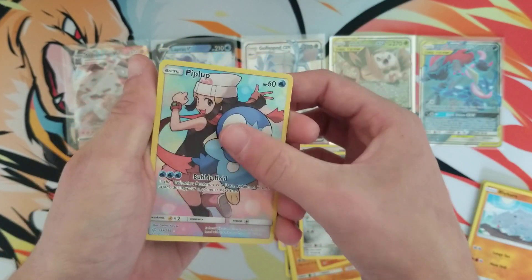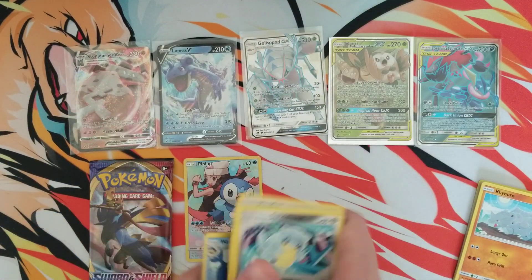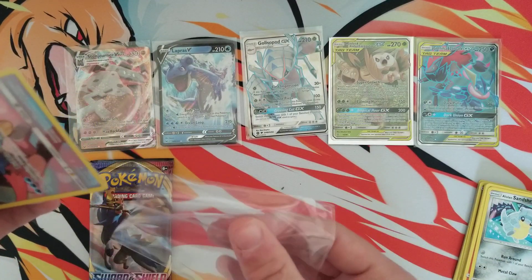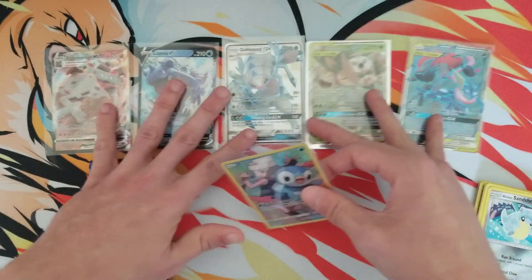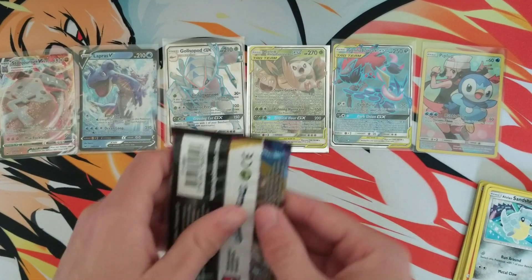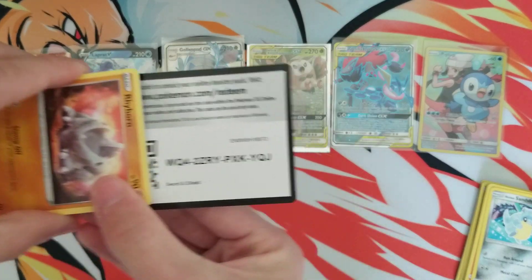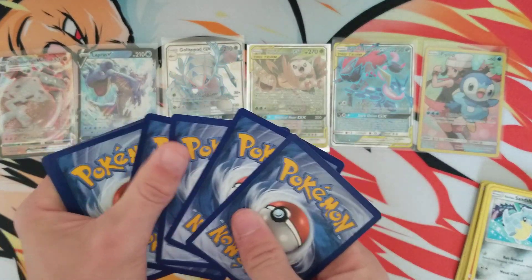There we go — check that out. We got something and then a Whale Lord. It's a nice little Piplup. I actually have a few copies of this, so I'm going to go ahead and add this to the prize pool. So now instead of five, you will get six cards. Six cards to one lucky subscriber! Just comment down below your favorite card from this batch and you will be eligible.